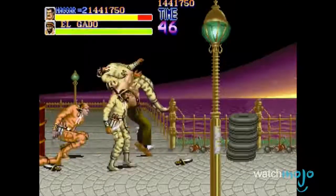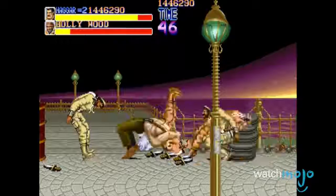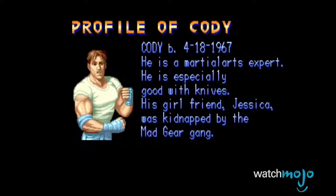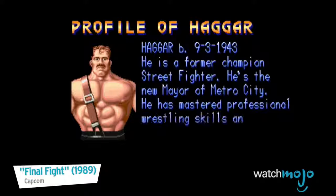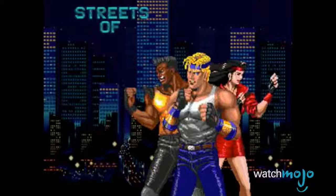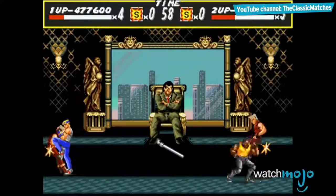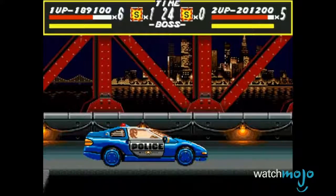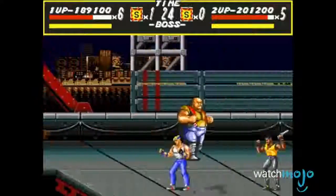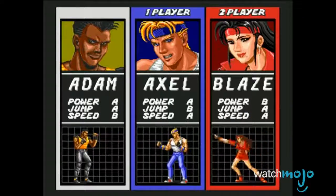Before Liam Neeson, there was Mike Hagar, who body slammed his way through the streets to save his daughter. While the character roster does change throughout the series, you can bet that one of these guys are involved in the story somehow. Meanwhile, over at the rageful streets, we have three ex-cops who are trying to make the city a safe place to live. Adam, Axel, and Blaze have to face off against the mysterious Mr. X, which is a daunting task, since he's even got the police force on his side. Much like Final Fight, the character roster does change throughout the series, but these three are always involved in the plot somehow.